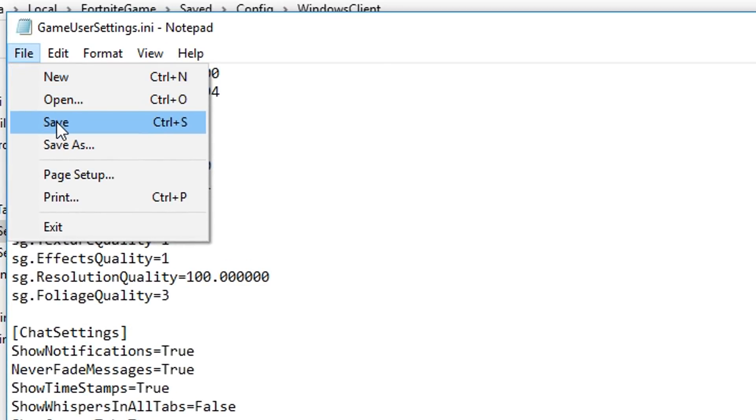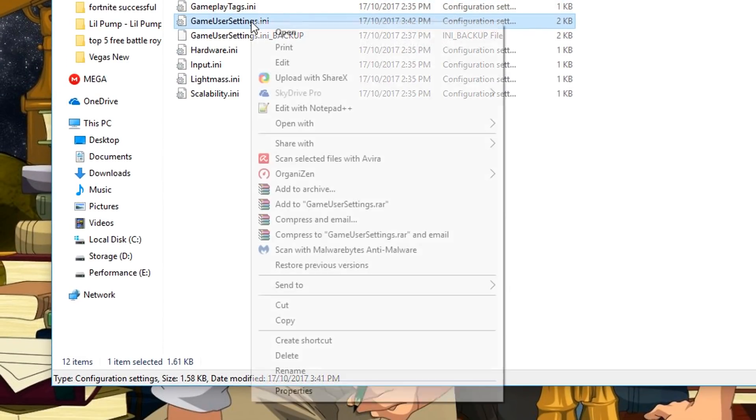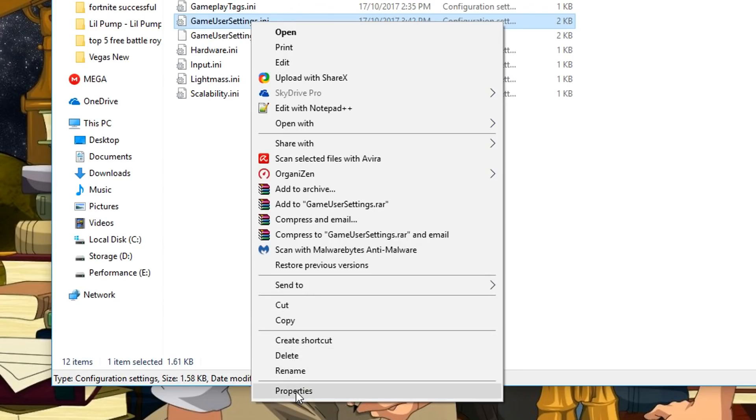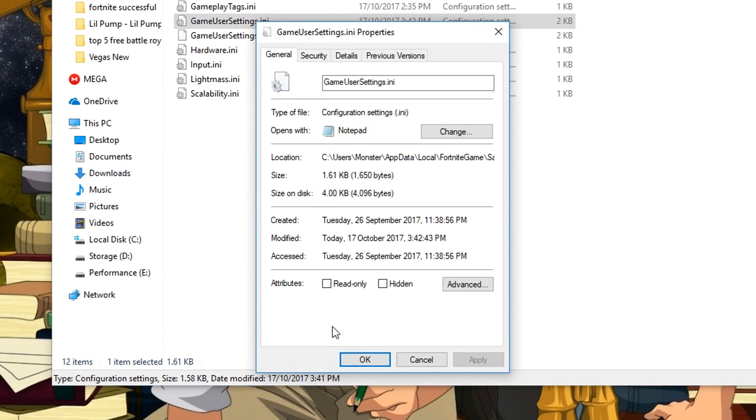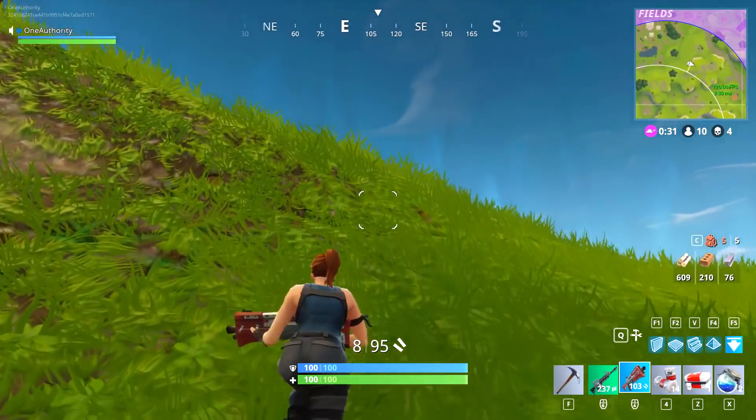We're not done yet. Go to File, then click Save. To make sure that Fortnite doesn't reset your settings every time the game loads up, we have to make a quick change to the file permissions. Go back to the folder and right-click the "GameUserSettings.ini" file we just modified. Go all the way down to Properties and click that. At the bottom of the window that pops up, there is a box that says "Read Only" — click that, then click Apply, then click OK.